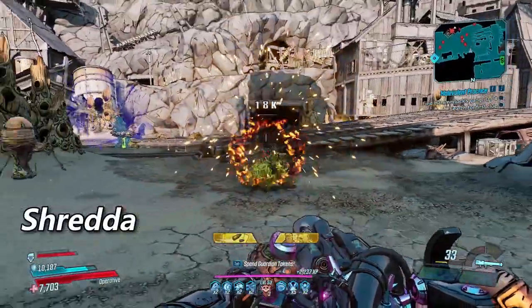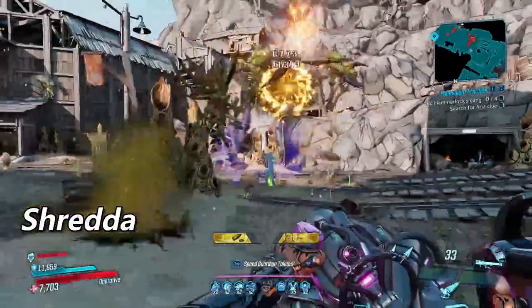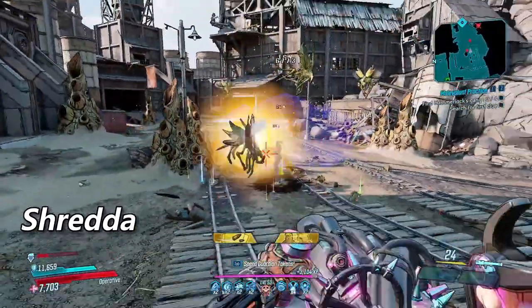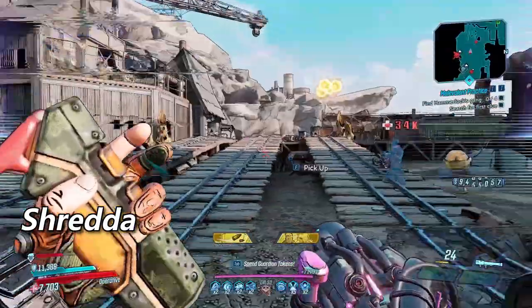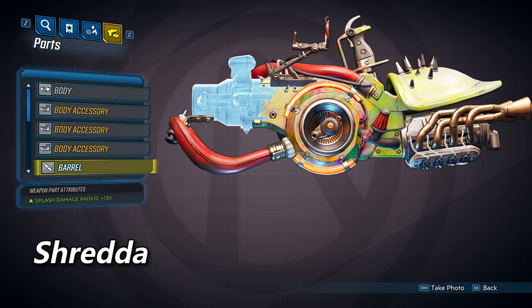The next barrel will be the Shredda Barrel. The Shredda will shoot a saw blade with dynamite strapped to it in an arc pattern. The saw blade will bounce off of surfaces and will travel until it hits something or until a certain amount of time passes. The damage from a Shredda will be twice what is shown on the gun card, and it has a pretty fast fire rate so it can put out some solid DPS. Here's what the Shredda Barrel looks like.